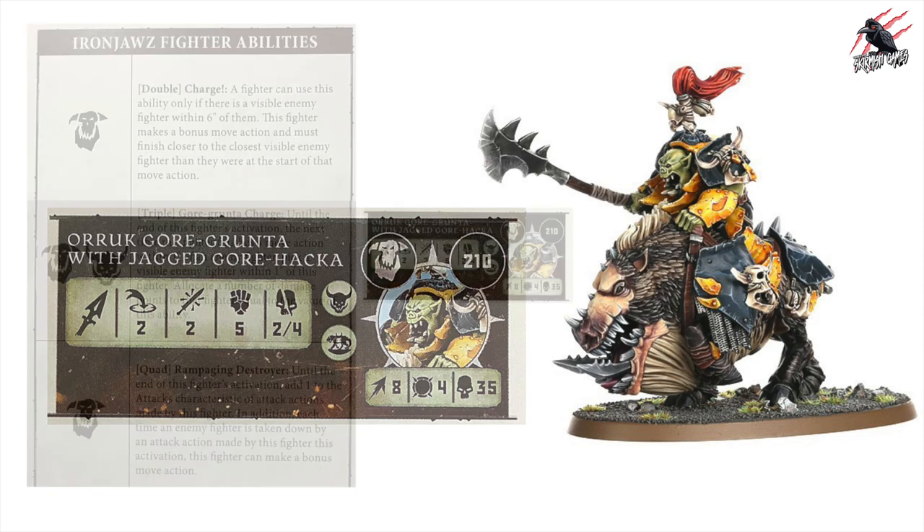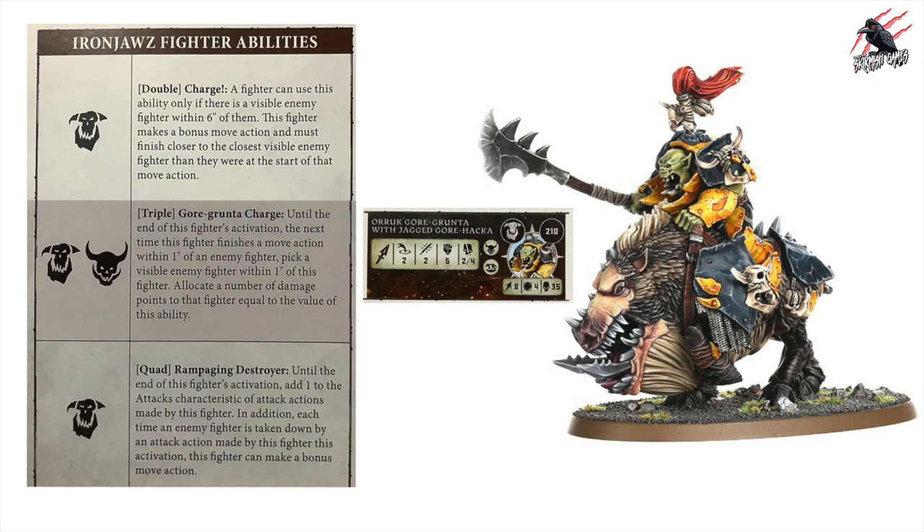He gets the Double Charge and Rampaging Destroyer as a quad for being part of the Ironjawz. He also gets Gore Grunter Charge: finish a move action within 1 inch of an enemy fighter, pick an enemy fighter within 1 inch, and allocate damage points equal to the value of this ability — same instant-damage mechanic, aim for 5 or 6. You can also use the universe Onslaught ability to boost his attack count. A real contender for one of the favourites.